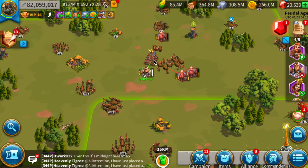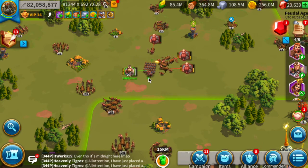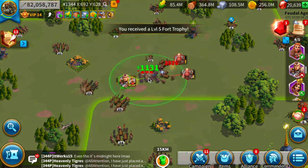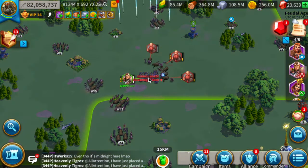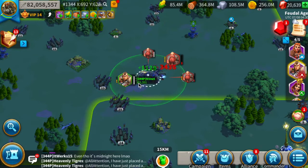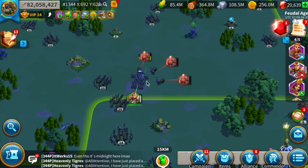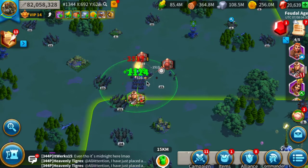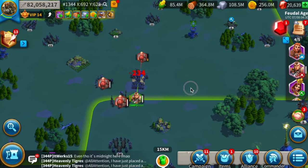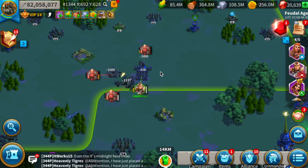I'll start moving my Lohar a little bit to the side to cover more area. If you see here, I am slowly moving my Lohar so that more barbs can be covered. I think I made a mistake — the primary barb that was supposed to get aggroed didn't, but he still came in. Let's do a few more.